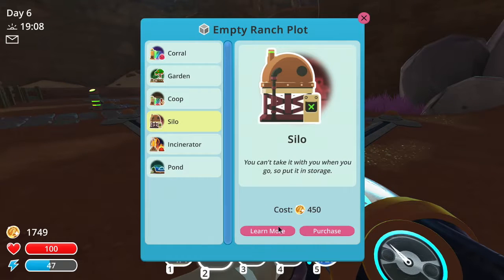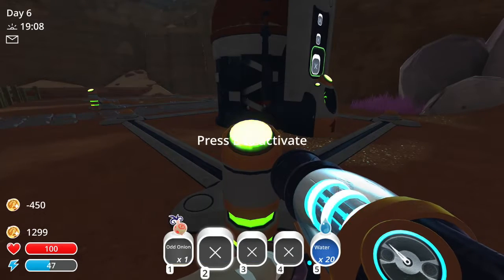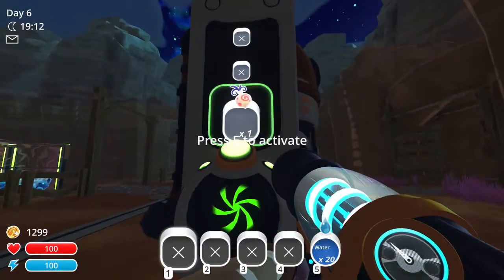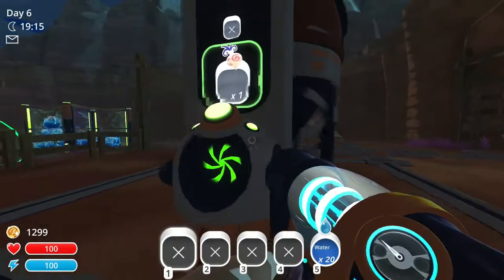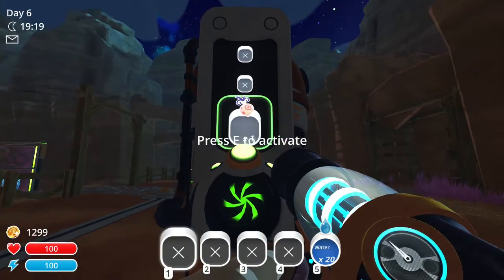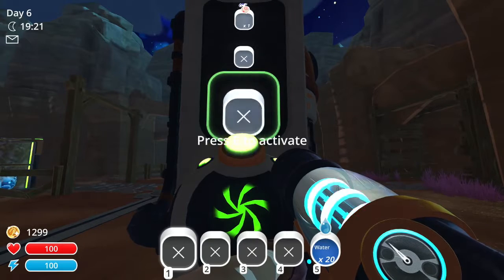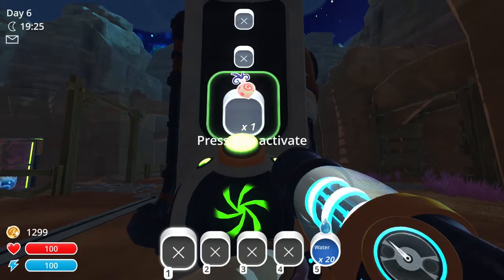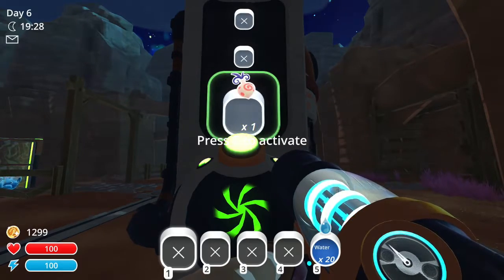Coop silo — purchase. Okay. They added so much storage space to these — used to be you just got four, one on each side, but now each one of them has three different trays in it. Yeah, three different trays.